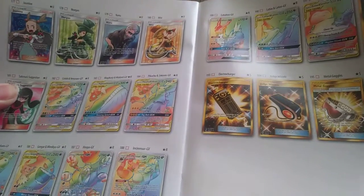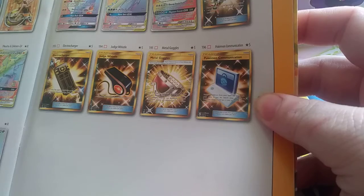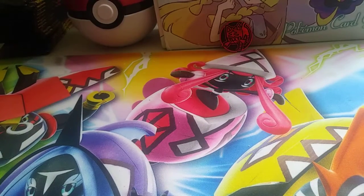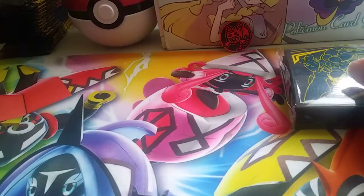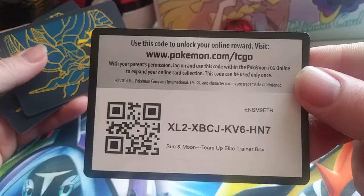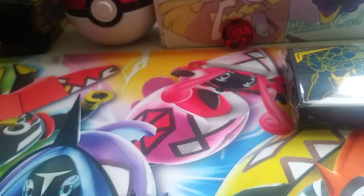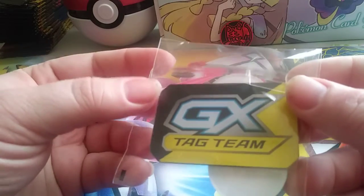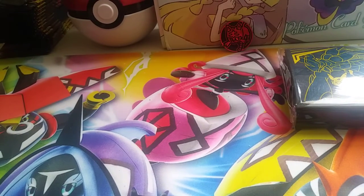I'm going to go to the back page here. I really want the Incineroar Hyper Rare or the Secret Rare Pokemon in this one. Let's get to the stuff inside: Sleeves, Energies, the Co-Card for the Elite Trainer Box, the Dividers, the Tag Team GX Counter — I love this one — and then the Burn and Poison, the Packs, and our Dice.